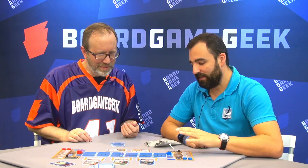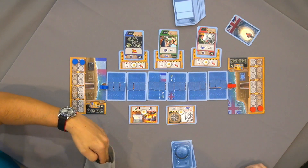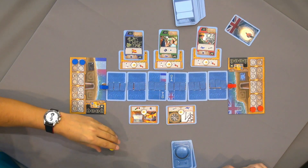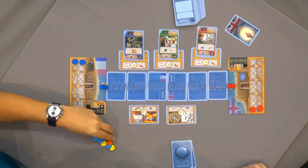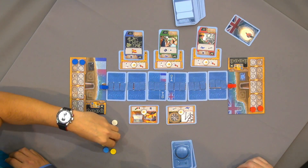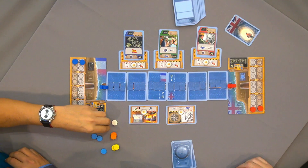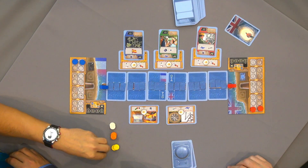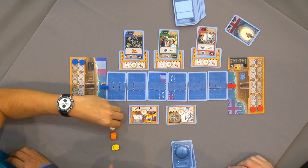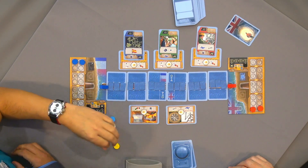Basically it is a worker placement game with the mechanic that we have a bag where we draw 10 discs for a round, and we pile them together by colors — there are five colors. These will be the actions available to us.